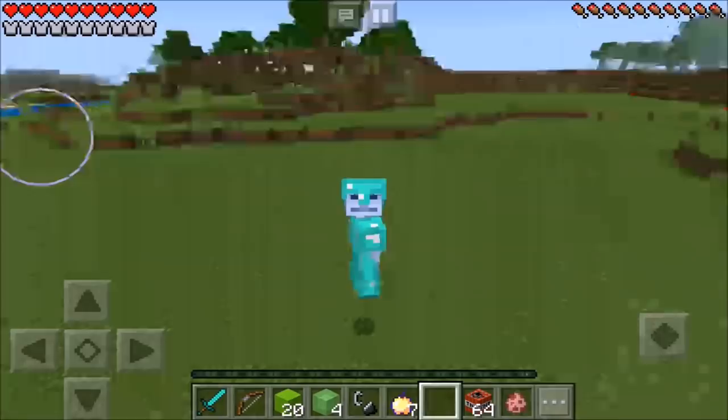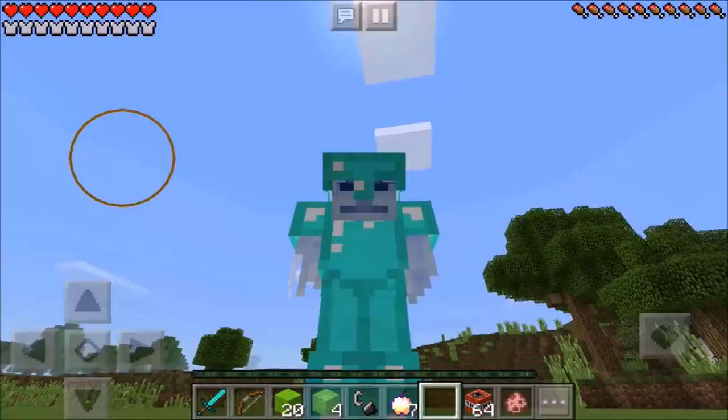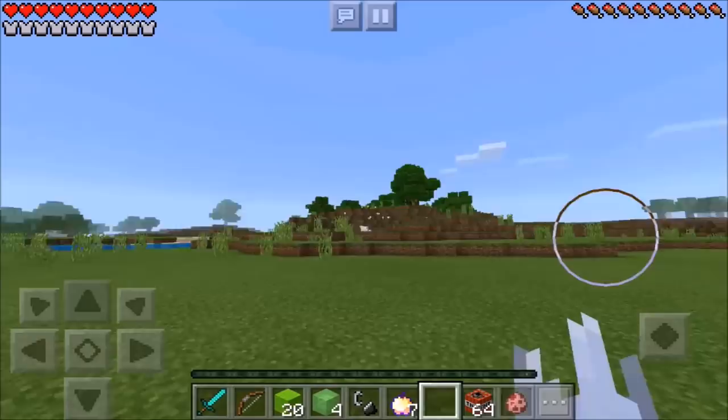That's right guys, we're going to be heading to the absolutely amazing Slime Dimension and I can only imagine that this dimension is going to be super bouncy guys. It just has to be super bouncy. What you guys are going to need to head to this dimension is 20 Lime Wool, and you're going to place 5 of those on the ground just like that guys.